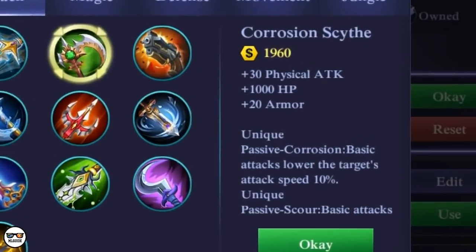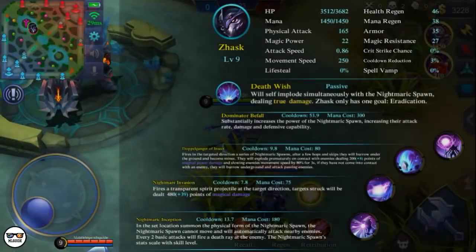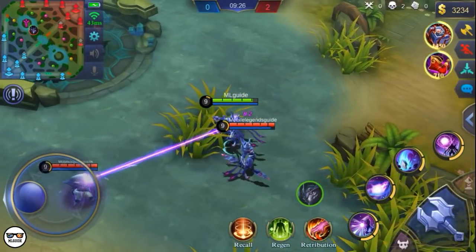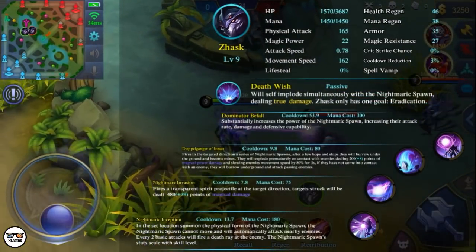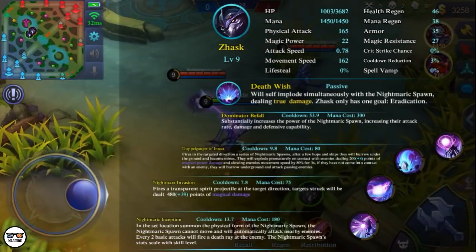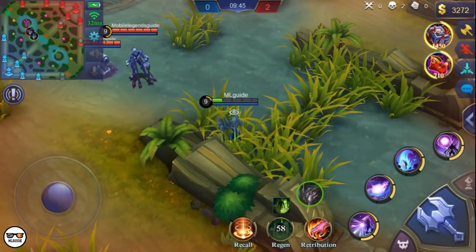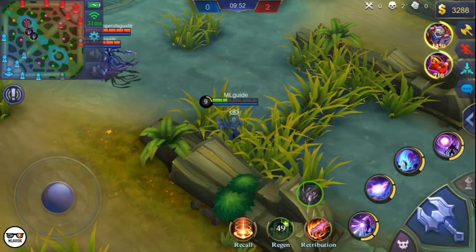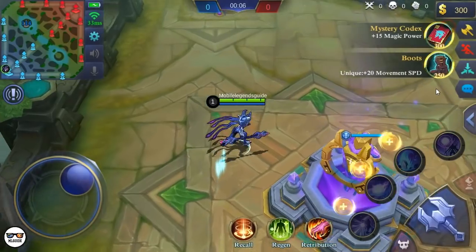Next up is the Corrosion Scythe. Its unique passive basically lets you slow down your opponents whenever you basic attack them, and it has a 50% chance. We're going to test if this can carry over on your Nightmaric Spawn. My opponent has the Corrosion Scythe, and as you can see I'm getting slowed — my attack speed and movement speed have decreased. Since you and your Nightmaric Spawn both have this ability, you have more chance of slowing down your target. I'm not sure if the actual item is good for Zask, but the unique passive sounds great for him.